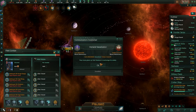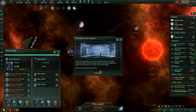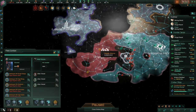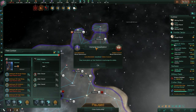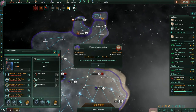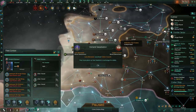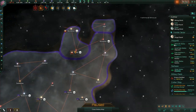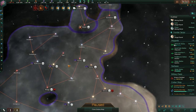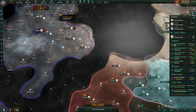There's another fight — shouldn't be a problem. Looks like the Federation Builders have contacted us. Oh, the Lavish Mandate is demanding vassalization of them. Interesting — at least we've just met them.